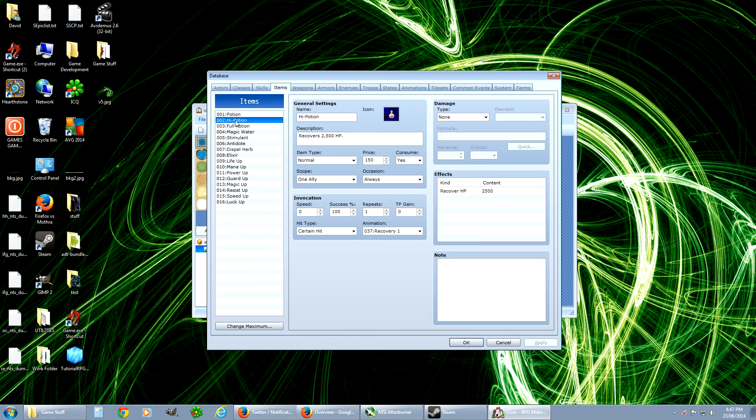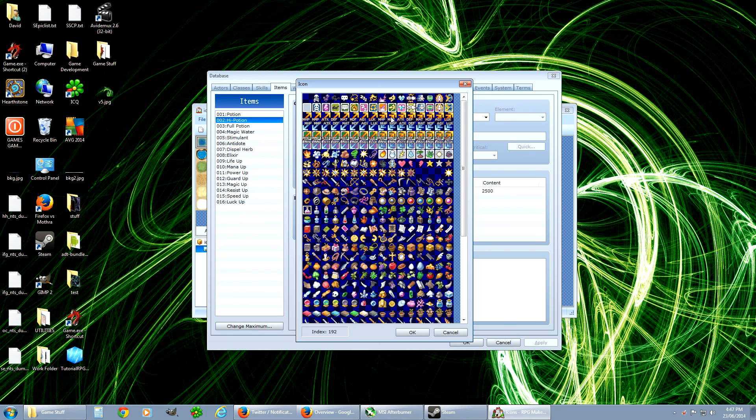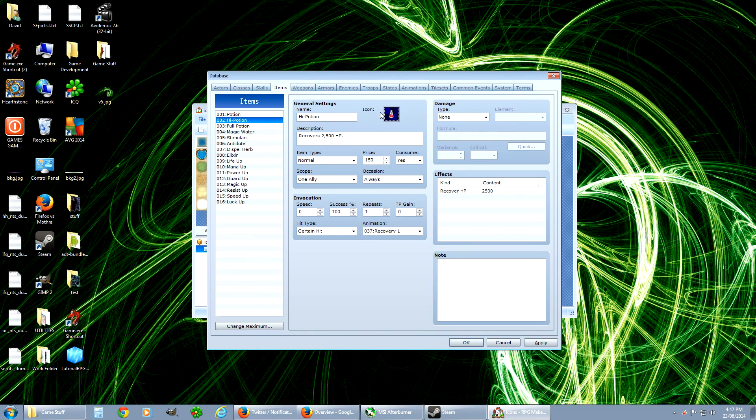Let's look at your items here. See how there's a potion icon? You click on your icon and you can actually change it to any of the different icons you want. Let's make this potion look like this one. So now if you ever get a high potion, it'll look like this, regular this, that.